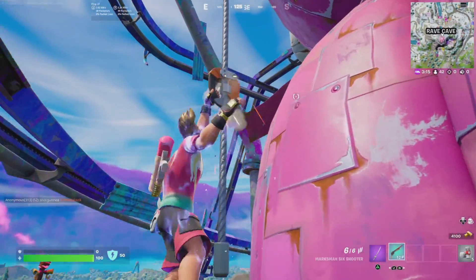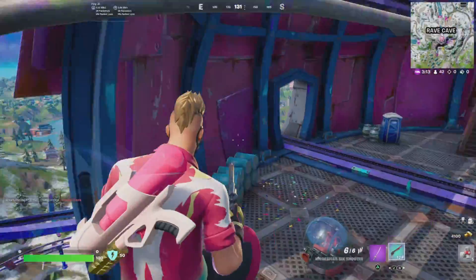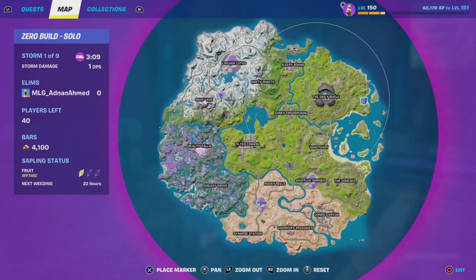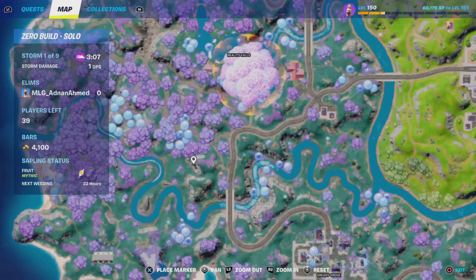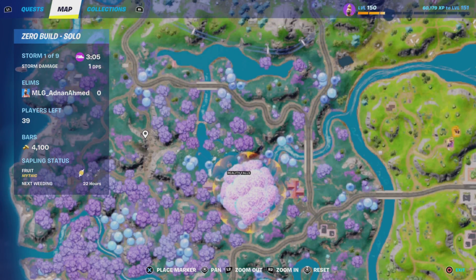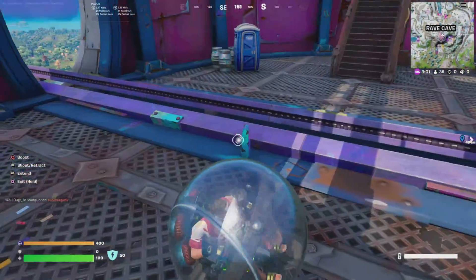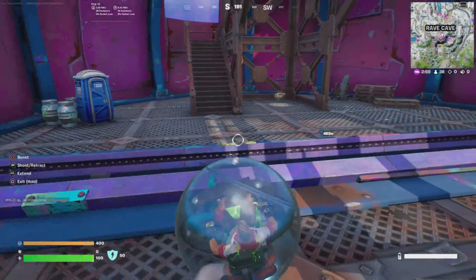For this challenge you need to use a baller, a zipline, and a geyser in one game. The best location to land is in Wraith Cave. Just get a baller and then go to the location right over here where I am marking in Reality Falls, because there is a geyser and zipline. Once we get over there I will show you guys what to do.